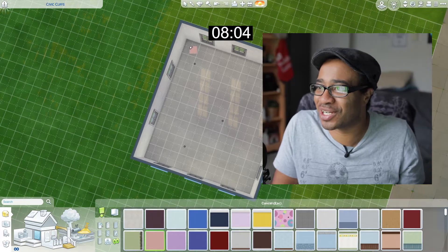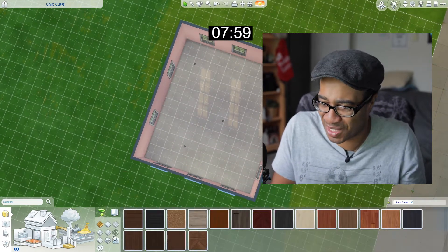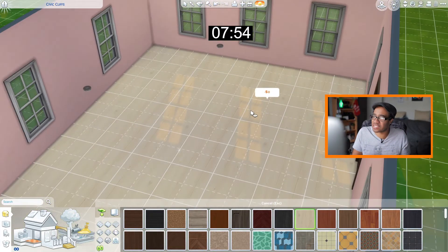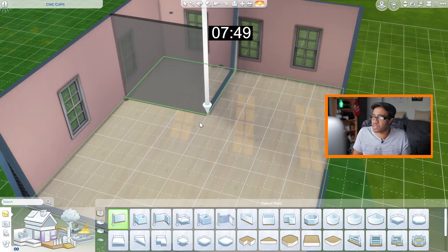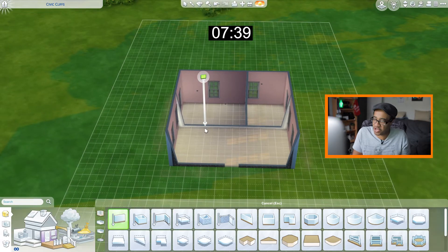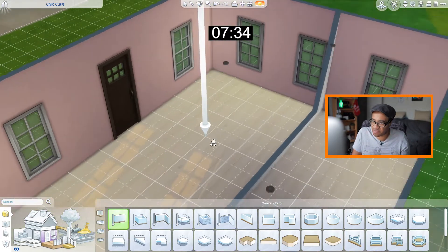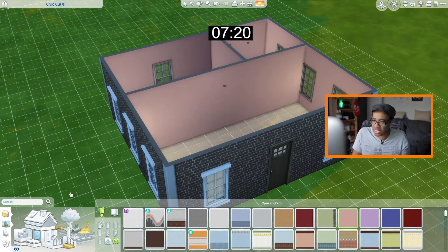We'll make it cute, you know — do a little cute color because this is gonna be a cute house for a cute little Sim. BAM, all right. Now let's set up our rooms: the bathroom right here, then the kitchen there, living room here, and a nice-sized bedroom there. That's fair, I think that's good. How much time we got? Just about seven and a half minutes — perfect!